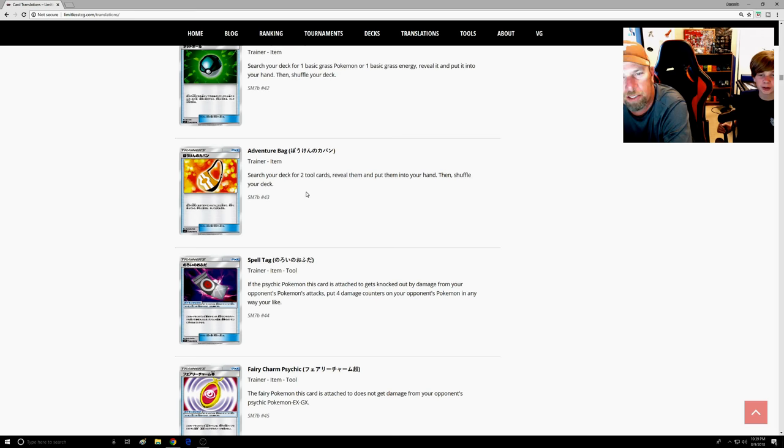Adventure Bag — search your deck for two Item cards, reveal them, put them into your hand. There's also a new Genesect that can have two Tools attached. Going a little off-beat — Gourgeist does 50 damage for each Tool you discard. I can see that they're slowly building up synergy with Rotom and Gourgeist. If you can load up four Tools, that's 200 damage with Gourgeist for a DCE.